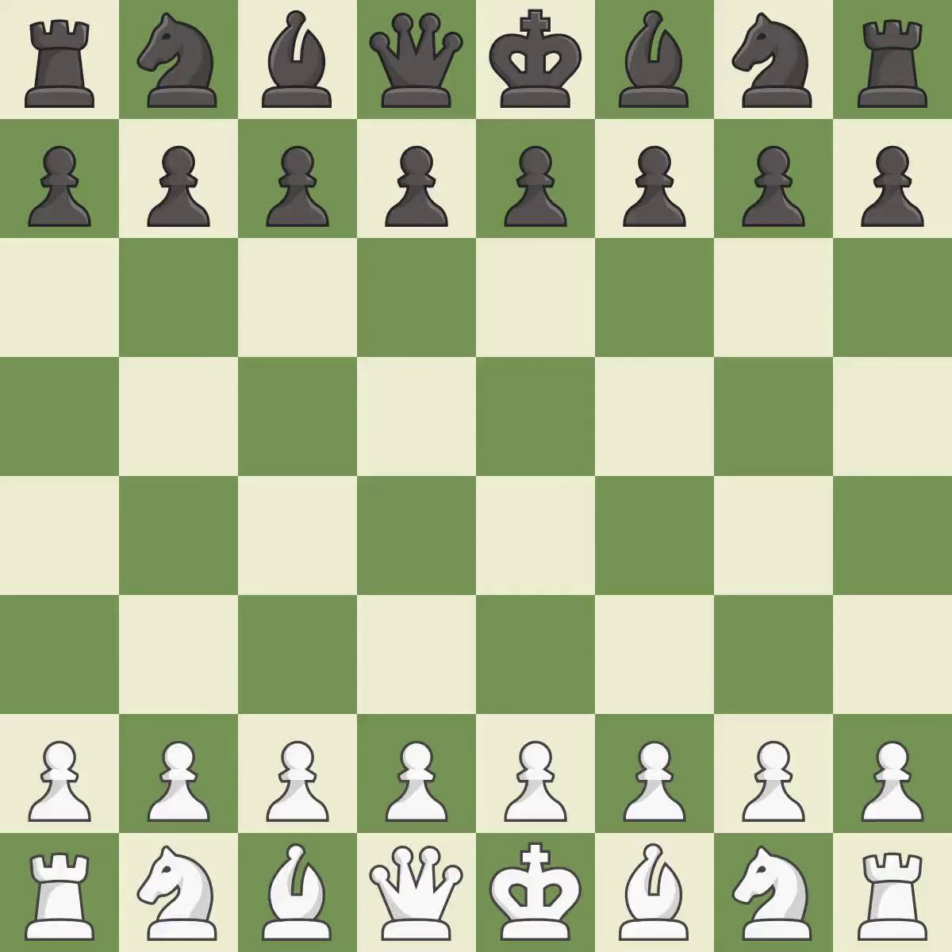Queen's Gambit Declined, exchange, positional line. 5. c6, 6.e3, b7, 7.Bd3, Nbd7, 8.Nge2.